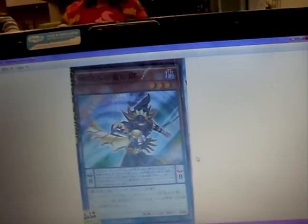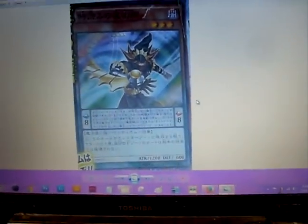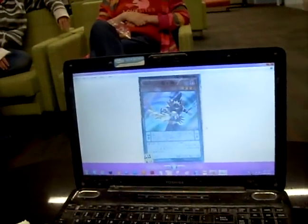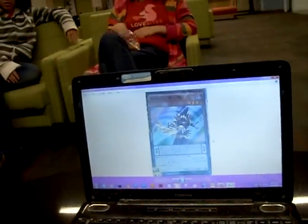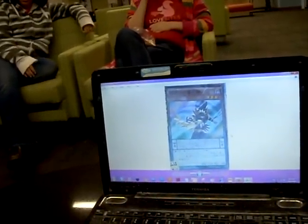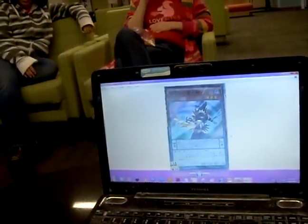They have a red and a blue zone, which are used to place Pendulum Monsters in them as spells. As you can tell from the cards, they're orange and green because they're part Effect Monster and part Spell. The jewel things determine their Pendulum size for the scale, which is what the red and blue things are.